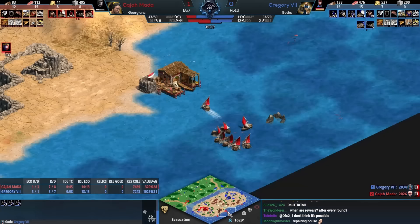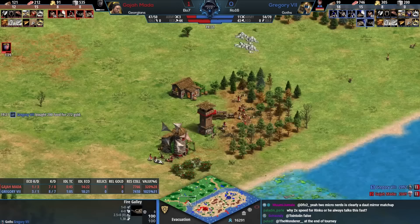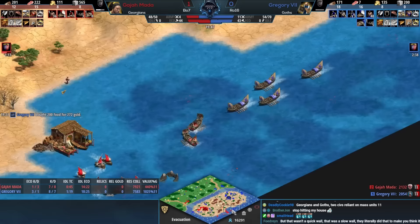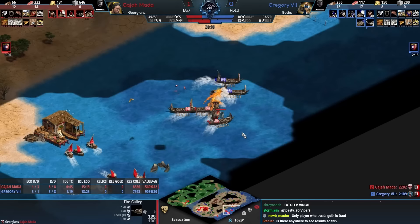Here we've seen the mule cart have a massive effect — it's been much easier to just relocate villagers than with any other civ. You've got an eco lead because of the fishing economy, and then you're also going to get the Monaspa. The Monaspa is a ridiculously strong unit on this map — how are you supposed to defend from Monaspa running in and out of your eco? It's fast, strong, well armored, and snowballs even more over time.